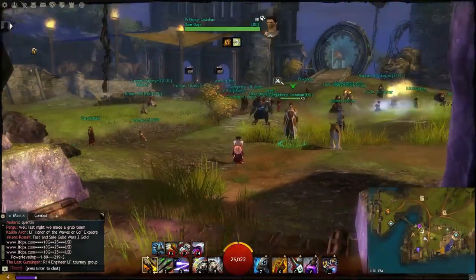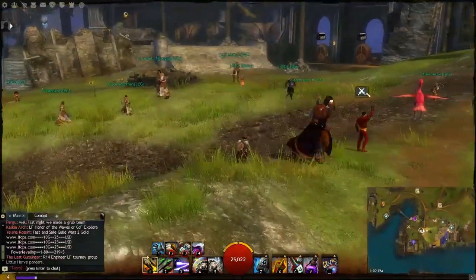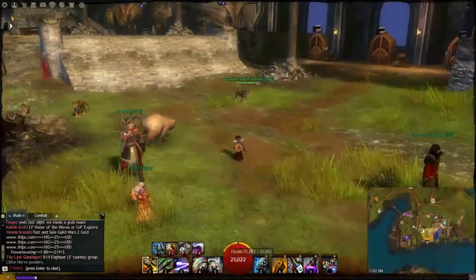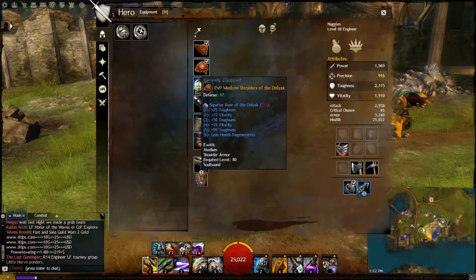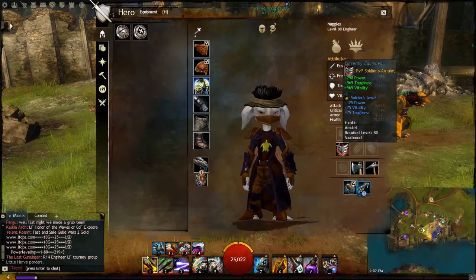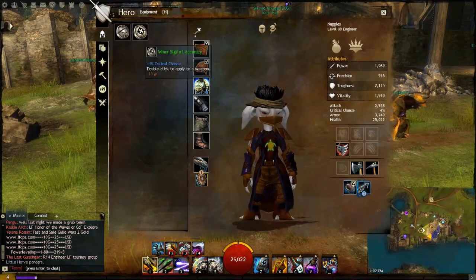Now we are in the Heart of the Mists. This is where you do Structured PvP and Tournament PvP, labeled in the game as SPVP and TPVP. When you get in here, as you can see, I have a whole new set of abilities and a whole new set of items — all my PvP gear. They give you everything, and you can equip it. So what does this mean? What do I do in here?